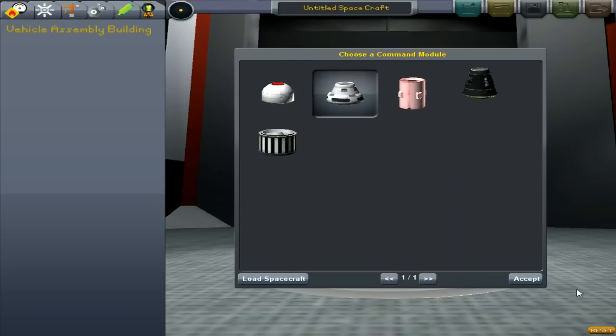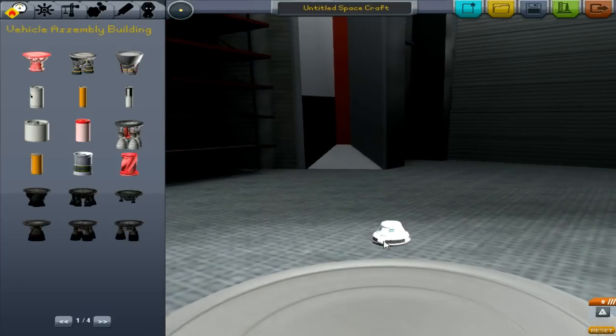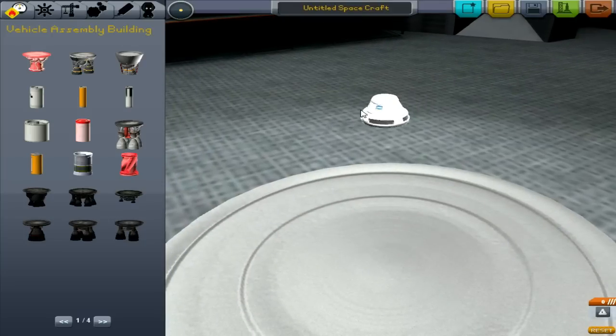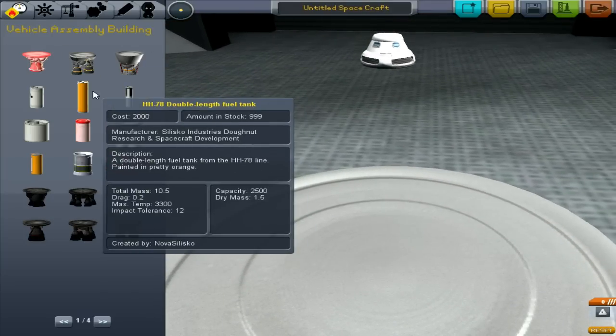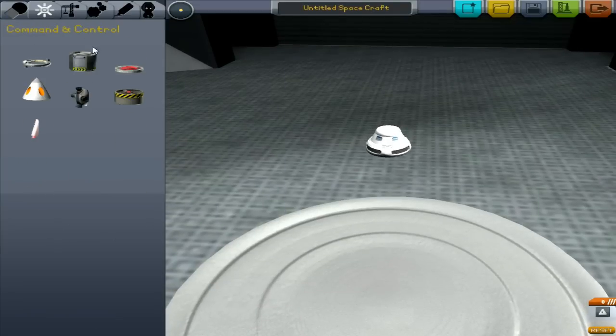First of all, we have to design our rockets. You have to start with a command module logically, and what's really fun in this game is that you can do whatever you want. You can build it any way you want. So let me just show you some stuff.